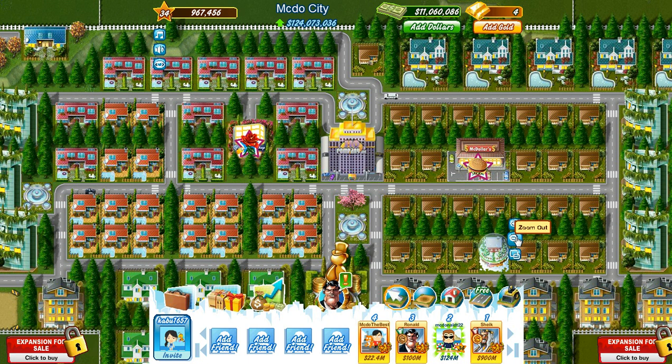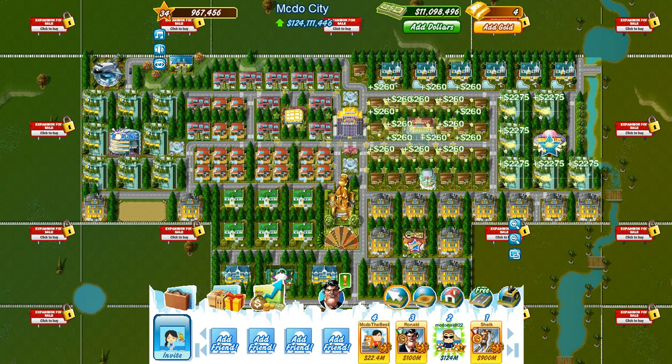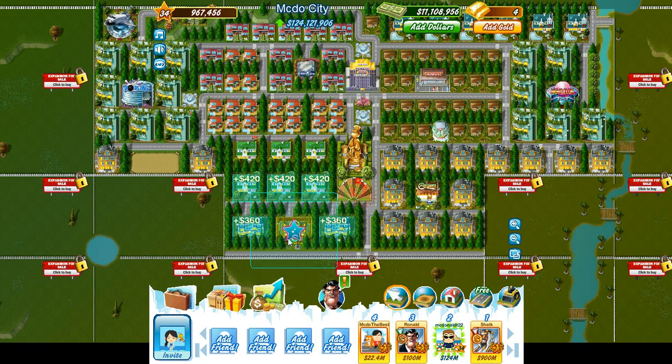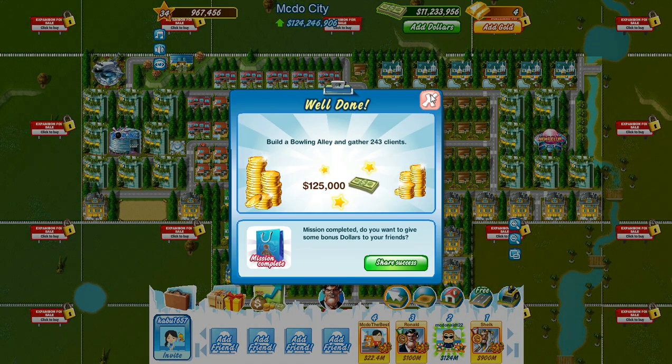Hello everybody, this is MacDoTheBest bringing you part 39 of Millionaire City. As you can see, our skyscrapers have all finished, so let me just collect these commences. I've got varying contracts in these houses. I've been saving up the money, so we now have 11 million. And whilst doing that, we completed the Bowling Annie Clients, thanks to all the skyscrapers.